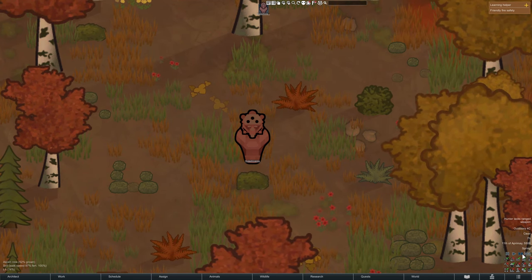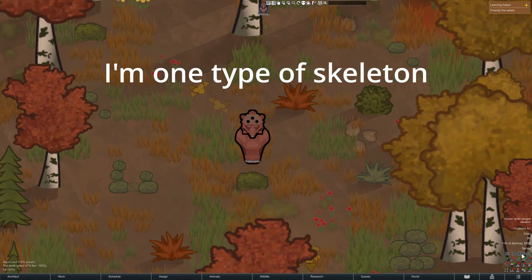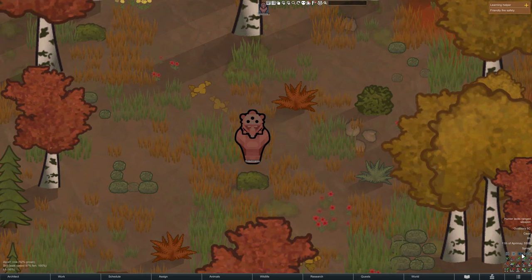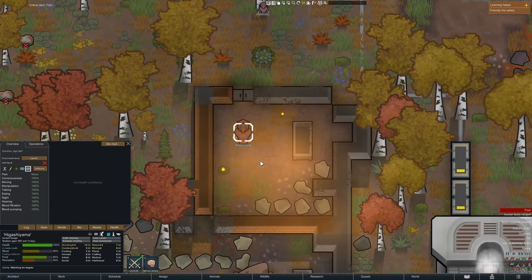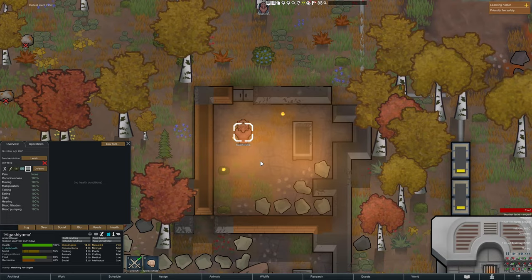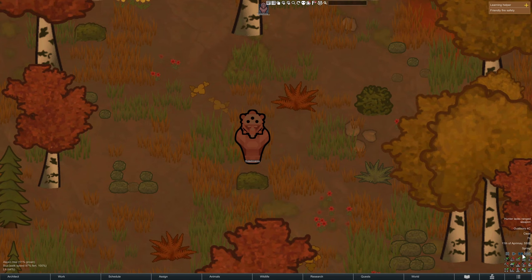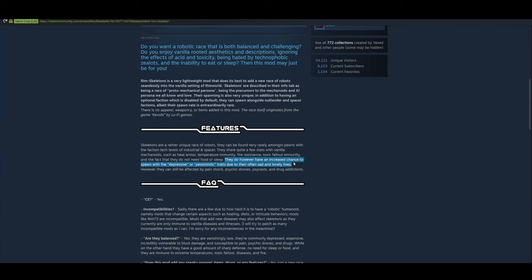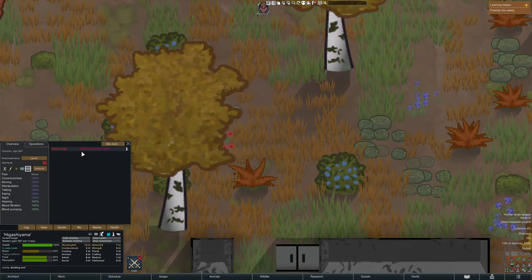For our last mod we have Rim Skeletons. This mod adds a race that is like a skeleton-robot hybrid. These guys are very rare to find, and for good reason — they have stats similar to a mechanoid when it comes to fire and sharp resistance, and immunity to temperature and toxic fallout. They don't even need to eat or sleep. However, since they are basically immortal beings, they are usually depressive or pessimistic. They are also still susceptible to pain, mood, and drug effects.